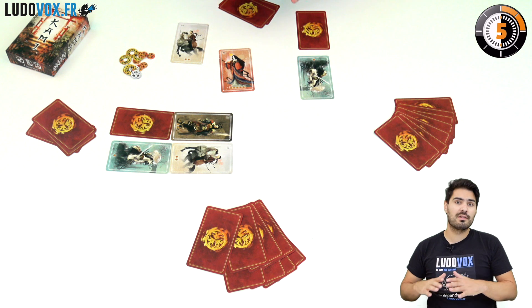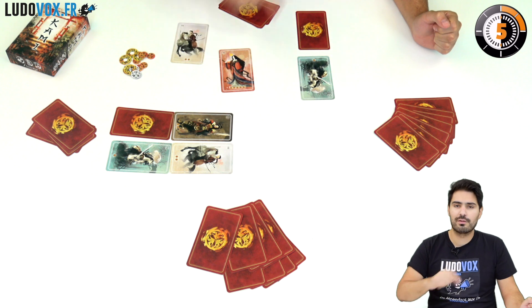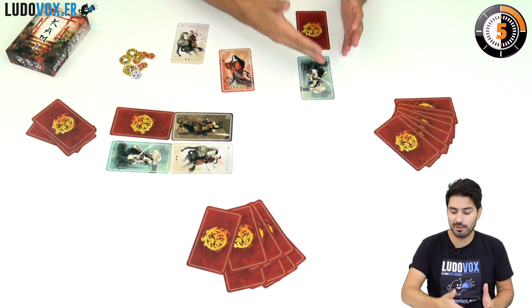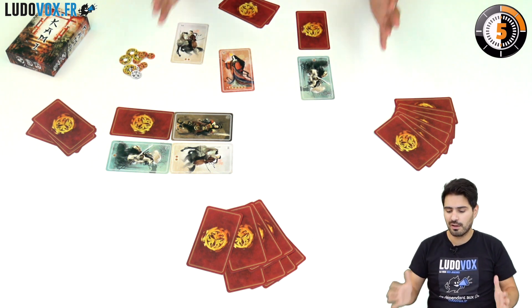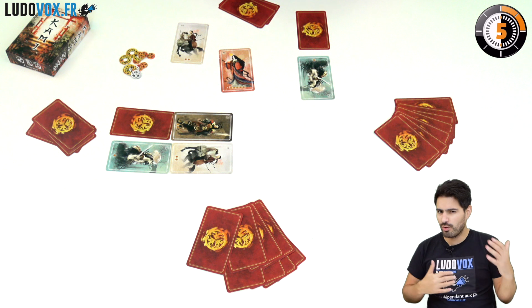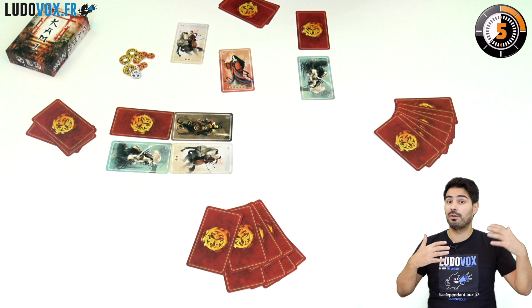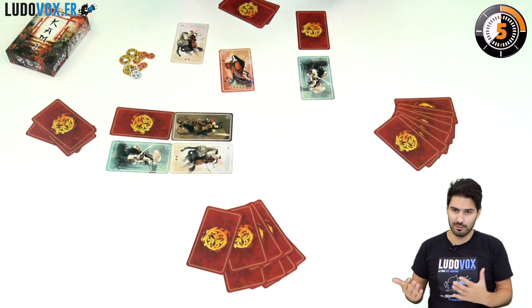The empress can defend against anything except the soldiers — the lowly soldiers. So it is a very versatile card, but you can block it with those very common cards. However, the other cards, which are a bit rarer, are more difficult to block against. So it is all a matter of rarity — whether you want to score a lot of points and so on.